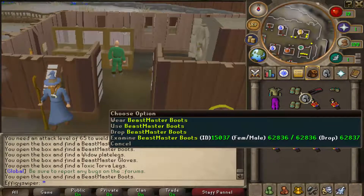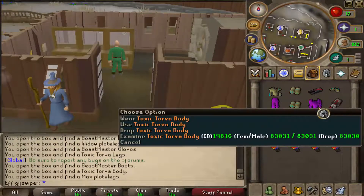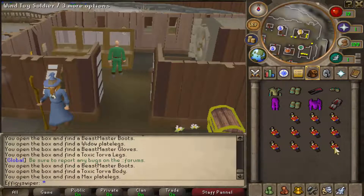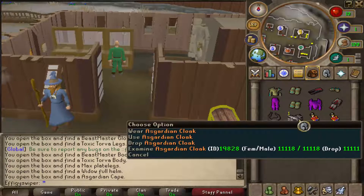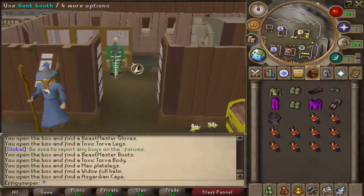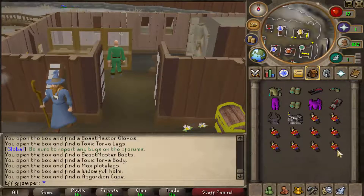Ooh, another Toxic Torva piece, dude. Hell yeah. Ooh, another Toxic Torva piece! I can't imagine the strength bonus on that shit, bro. Widow's full helm — ooh! It's time to see if Widow's is better than Toxic, bro. That's a Garnian Cloak — I want to check that out right now. That looks fucking sick — it's like a spine, bro. Hell yeah.